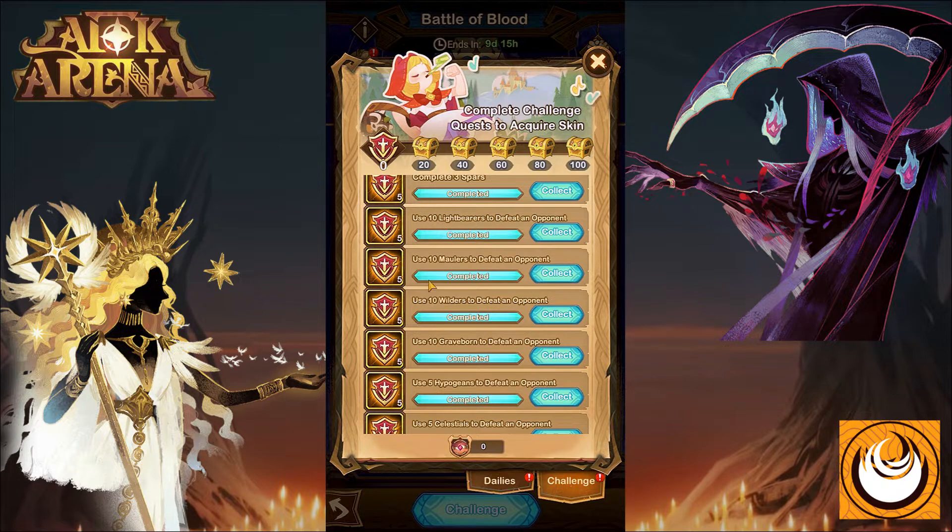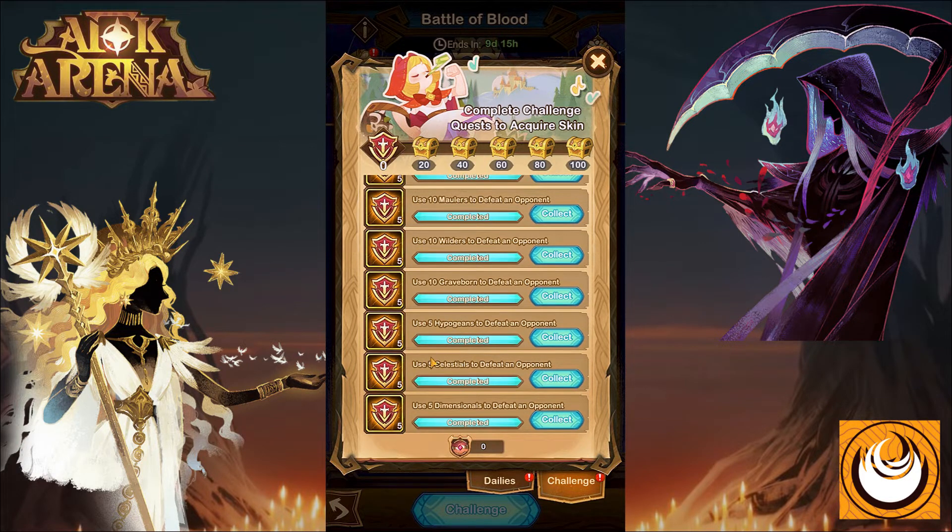The faction quests include 10 Lightbearers, 10 Maulers, 10 Wilders, 10 Graveborn, 5 Hypogene, 5 Celestial, and 5 Dimensional heroes.